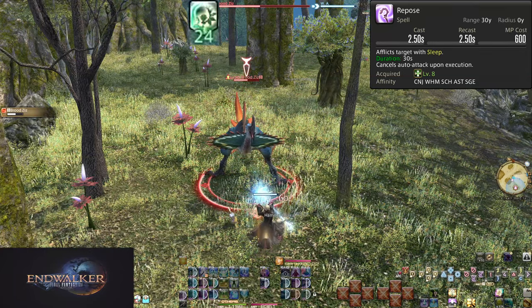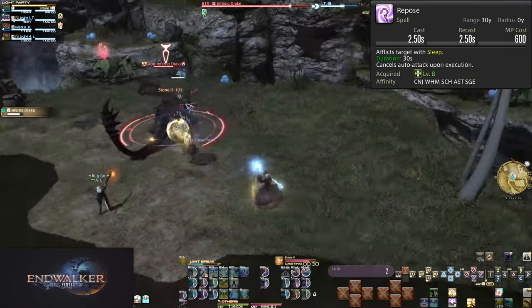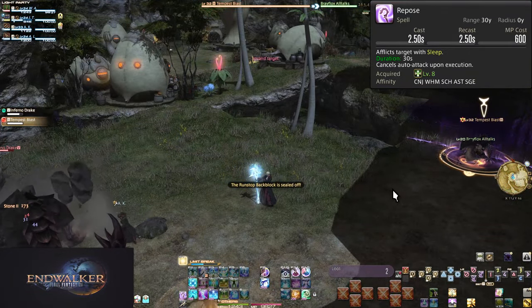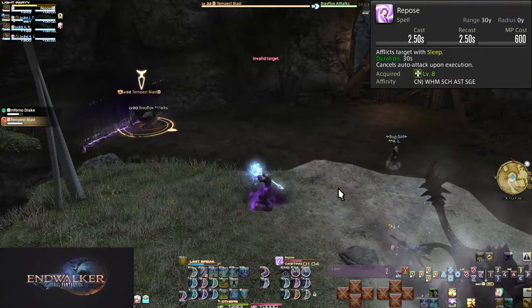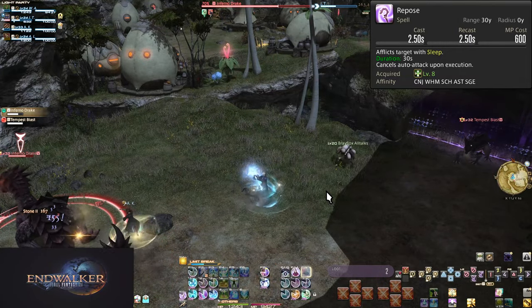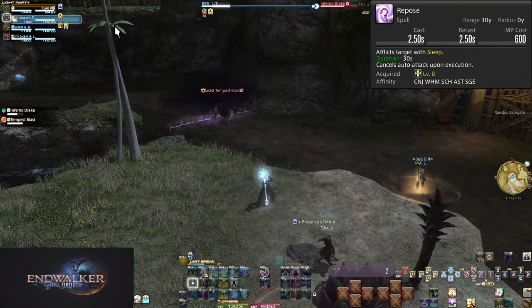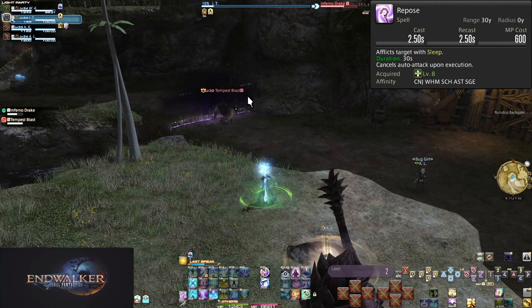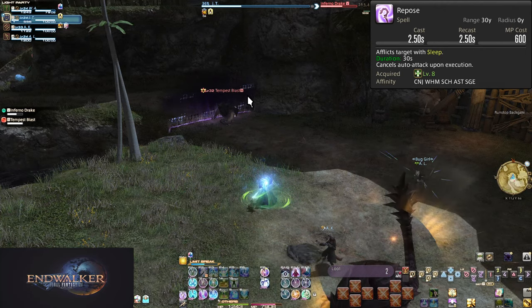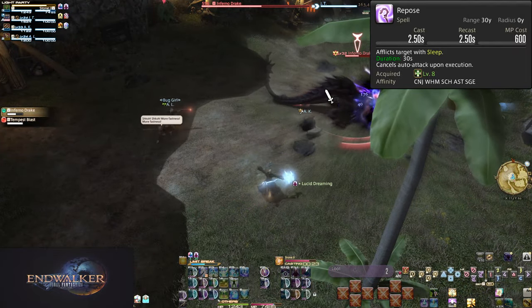You are a healer, meaning you could just heal yourself. Anything dangerous enough that you would actually want to sleep is probably immune. The sole party use I can think of for this is in Brayflox's Longstop's second boss. The boss summons a second lizard partway into the fight that you can put to sleep the moment it spawns, giving your party the chance to take out the main boss before killing the second one. It's not important to do though.